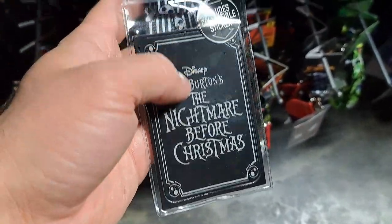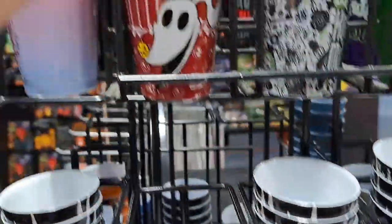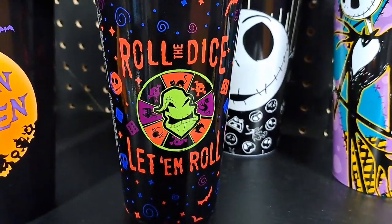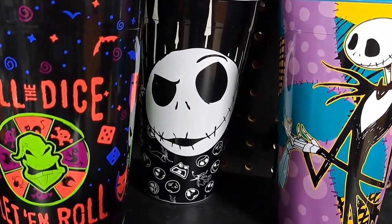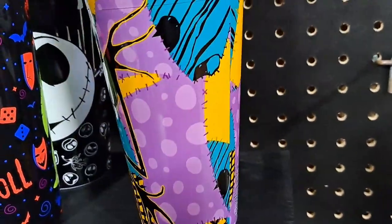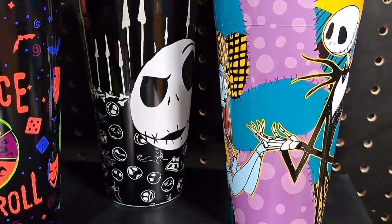We got a Nightmare Before Christmas lanyard here with a sticker. Pretty cool. We got some plastic shot glasses with Oogie Boogie, Zero, Jack Skellington, and the trick-or-treaters. Some big cups here — here's an Oogie Boogie 'Roll the Dice, Let Them Roll,' we got a Jack Skellington, and 'Our Town of Halloween.' Pretty cool cups — they do have designs on the backs. This one's got Sally on the other side. Pretty cool designs all the way around.